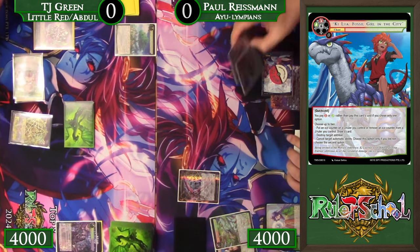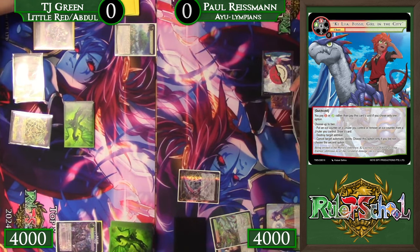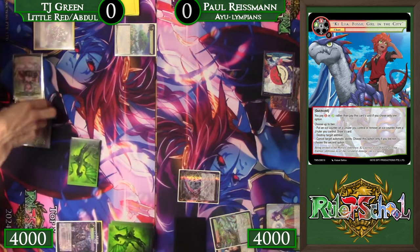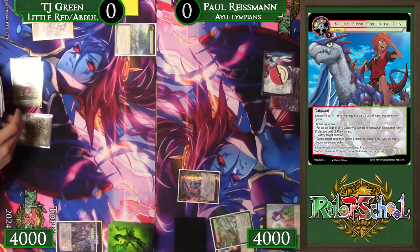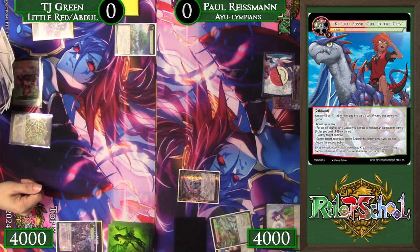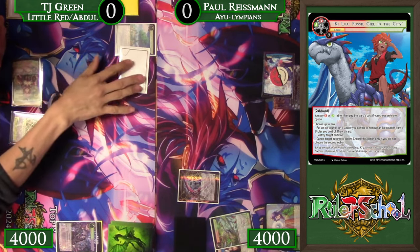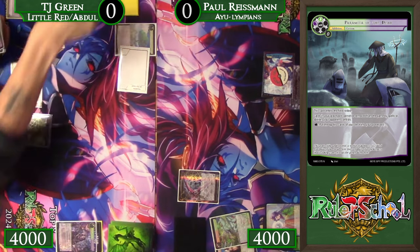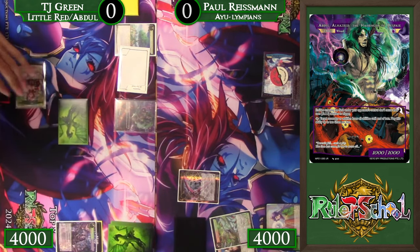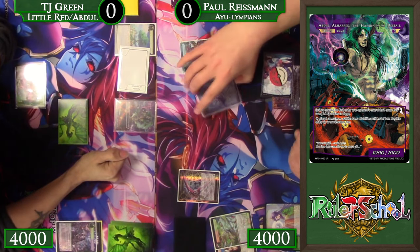More continual filtering here for Paul. Seeing an Olympian there, grabbing Hera. We do see Paramita of the Dead come into play, mainly to help hyper-accelerate the Revenant for TJ, as well as being able to play the buyback stuff with the new Worlds Edition. We're going to see Abdul get Judgmented here. Unfortunately, that Abdul is probably not very long for the world. We see the Reincarnation IU for the flip.